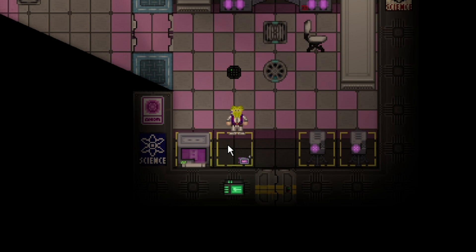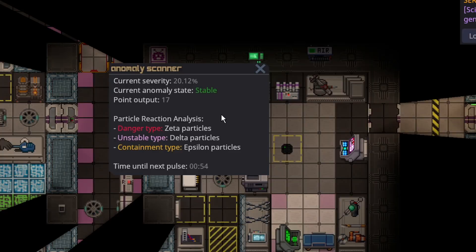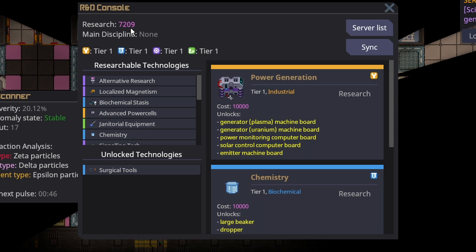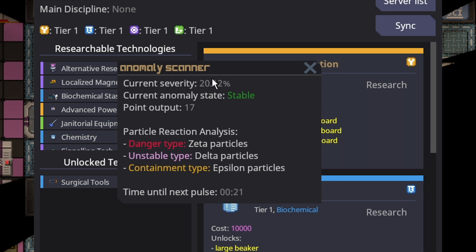Now that it's stable and not going to kill anyone directly, you need to head back to Science. Find the anomaly vessel and simply left click your scanner to the anomaly vessel. I also recommend turning the server off and on — it's not always required, but it's better to be safe than sorry. You can pull out the scanner and press Z to see this menu — it would be making 17 points. At the R&D server you can see that every second you are gaining 17 points. The point output is directly related to how severe the anomaly is — the higher severity and worse state it is in, the more points you'll generate, but it incurs more danger to the crew and yourself.